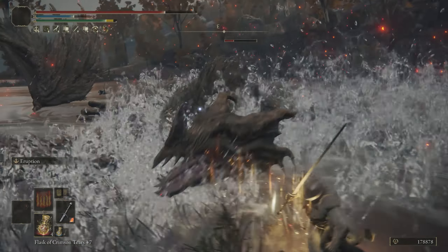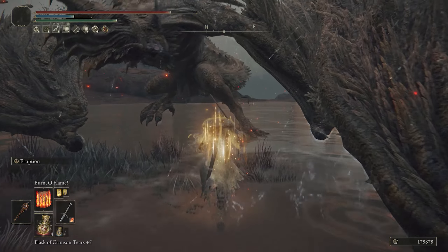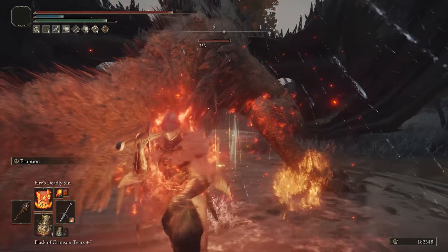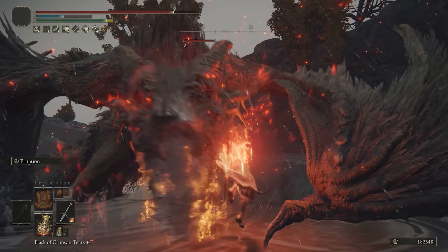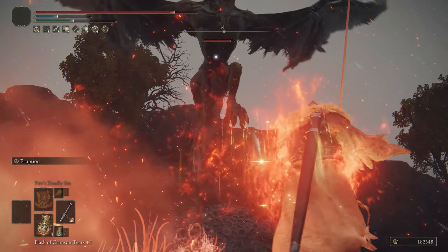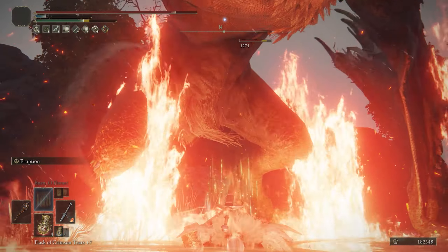Then when you use Eruption you end up with magma and fire at the bottom that enemies sit in, which adds up to a lot of fire damage over time. Eruption itself will also do some poise damage. On base New Game you'll get decent poise damage from the ash of war if you can pull it off. Running this — being on fire and using Eruption with fire on the ground — looks really cool, especially with the Black Flame Monk set.